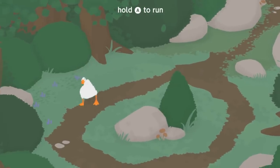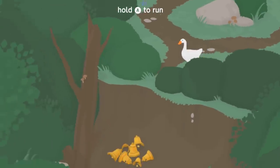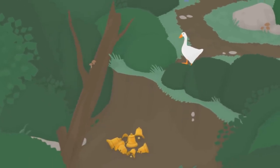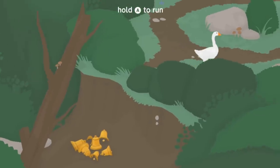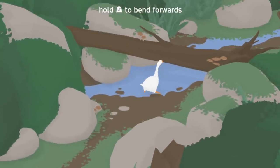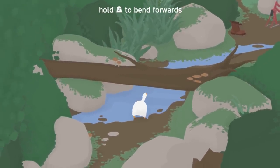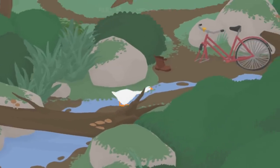Hold A to run. Oh, look at him go! Whoa, what's that? Whoa, he's got quite the bell collection there! Nice one, Mr. Goose, nice! Alright, let's run! I wanna find some people to troll! Hold L trigger to bend forwards. Okay, well there we go, nice!